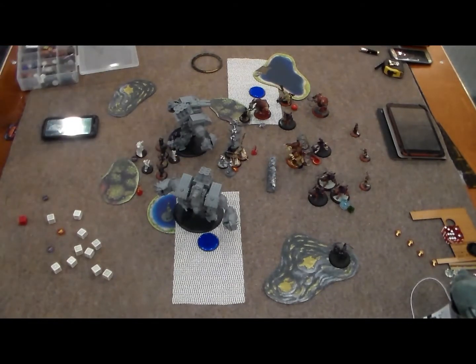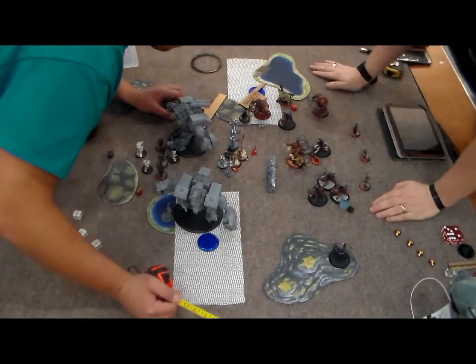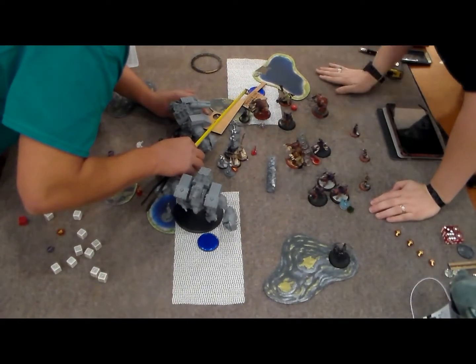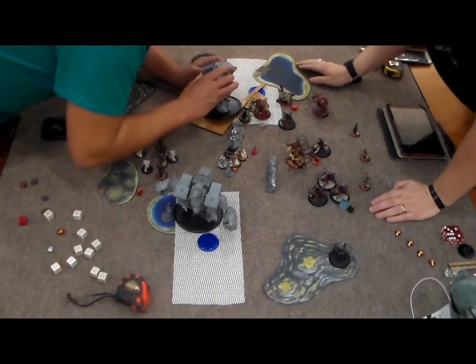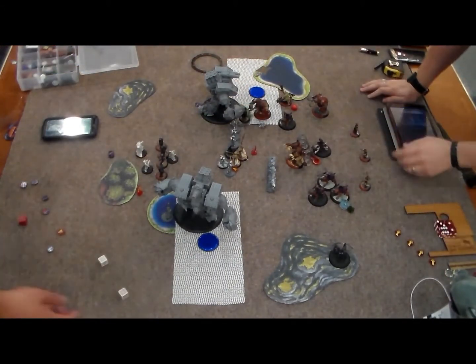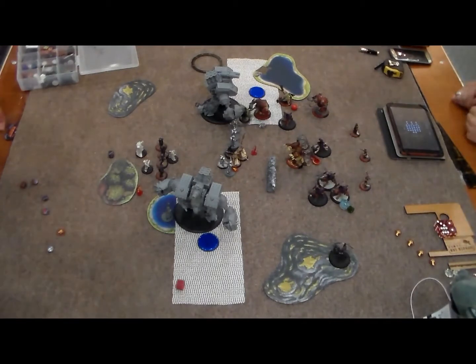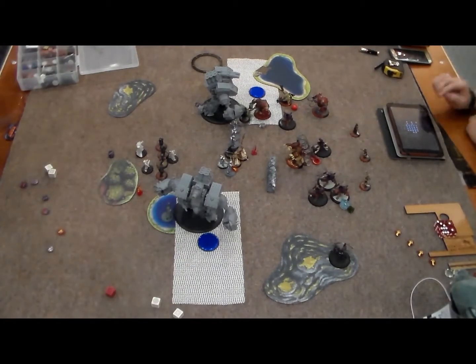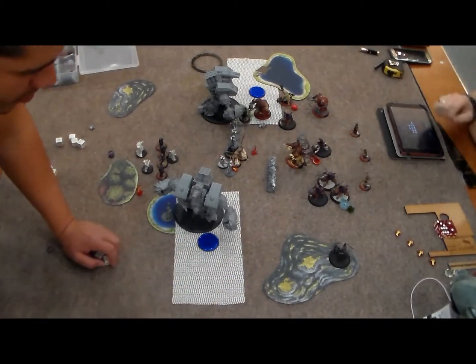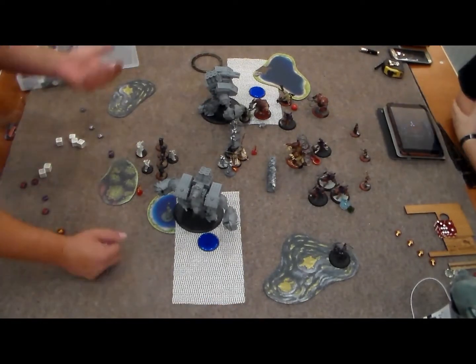Once Harkovich decides he's out of range of the Cats being able to charge him, Harkovich casts Mobility again to give Conquest enough speed to walk up and engage Tiberius, then camps three to make sure he can survive any janky counterplay. Conquest walks up to Tiberius - he needs a four to hit and is dice plus two because Kador colossals are base STR and POW 23, which is insane.